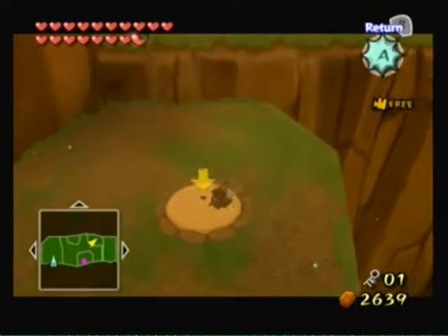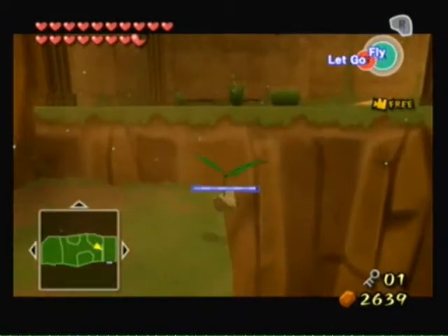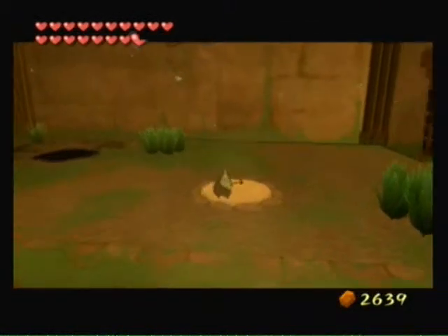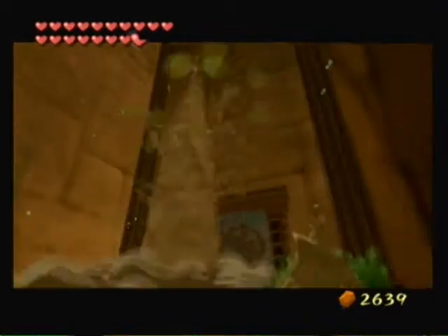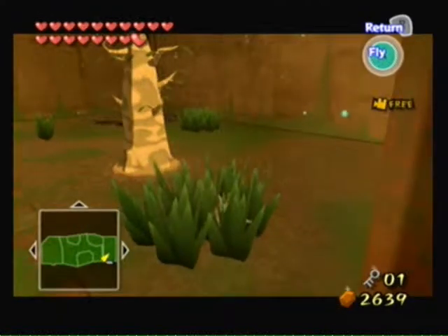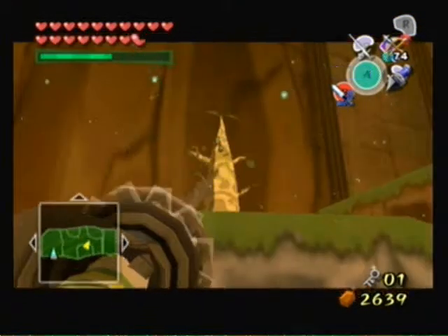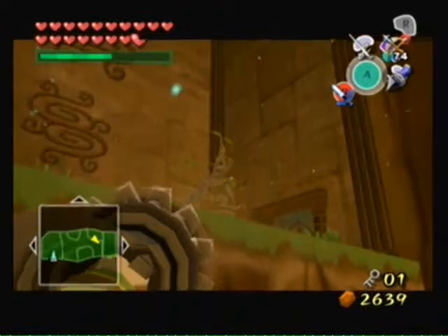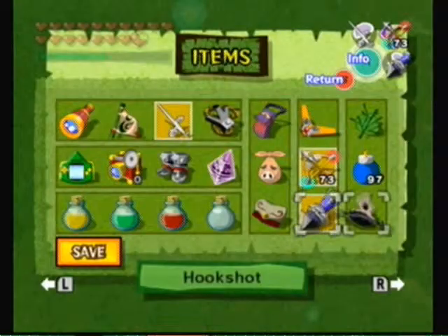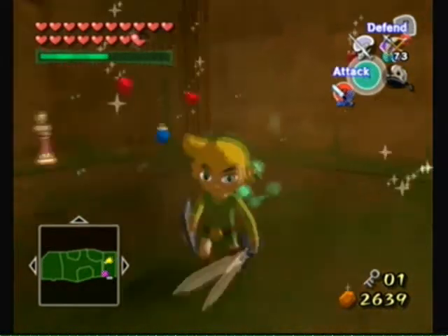There's a floor master there, and there's a tree planting spot there. You've gotta carefully navigate Makar away from the floor master, otherwise you'll have the same problem as before. I'm gonna hide him in the grass — it won't really work, I just think it's funny. He's frozen. Hit the hammer — hi-yah! He ain't grabbing me.